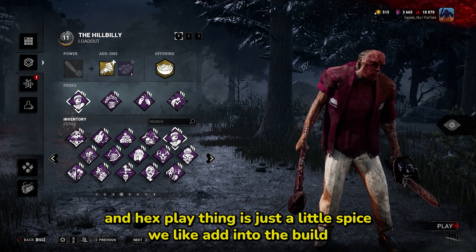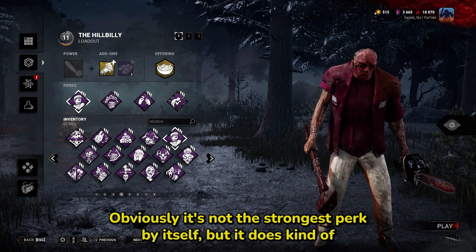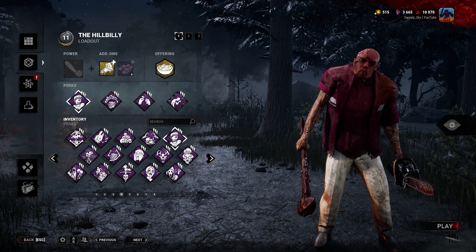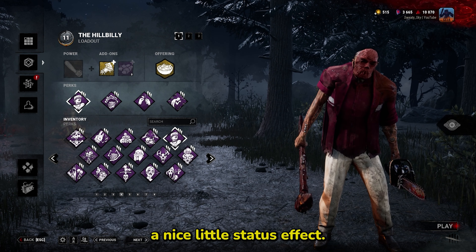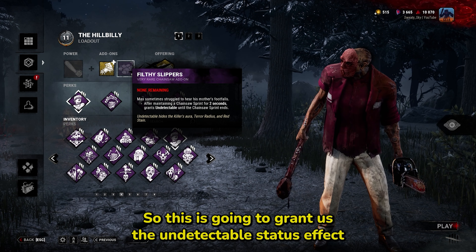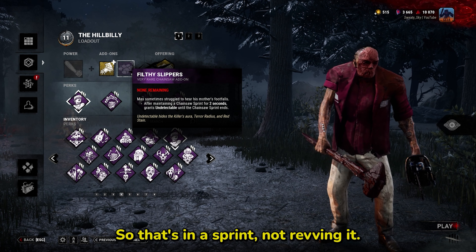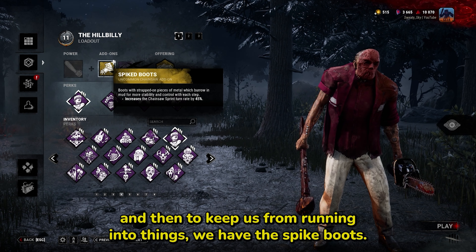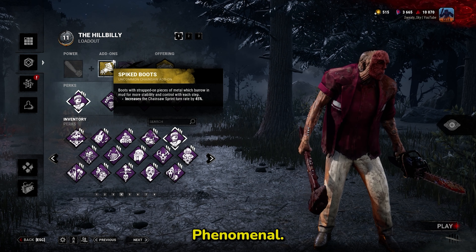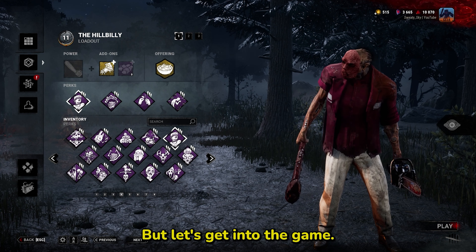Hex Plaything is just a little spice we like adding to the build — it gives the survivors another objective to worry about. Obviously it's not the strongest perk by itself, but it keeps them off generators if they choose to cleanse the totems and gives them a status effect. For add-ons we're running Filthy Slippers, which grants the undetectable status effect after holding the chainsaw for two seconds in a sprint, and Spike Boots to keep us from running into things — an awesome add-on since they reworked his add-ons.